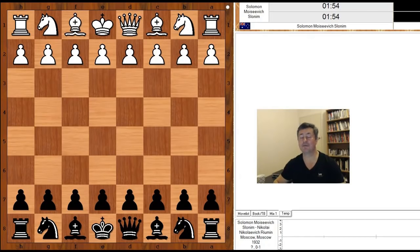Hi, this is Mato. Welcome to my online chess lecture. In this video I will show you a game between Solomon Moisevich Slonim and Nikolaj Nikolaevich Ryumin. Very nice names. This game was played in Moscow in 1932.